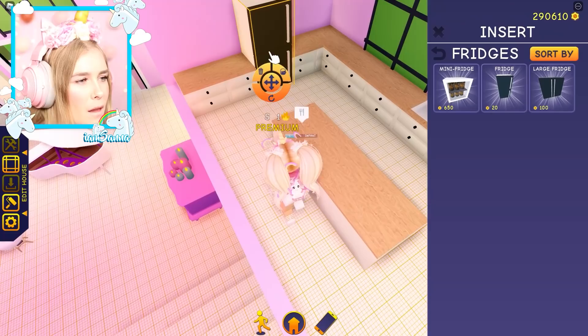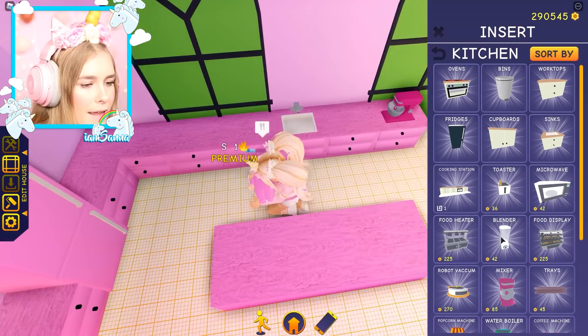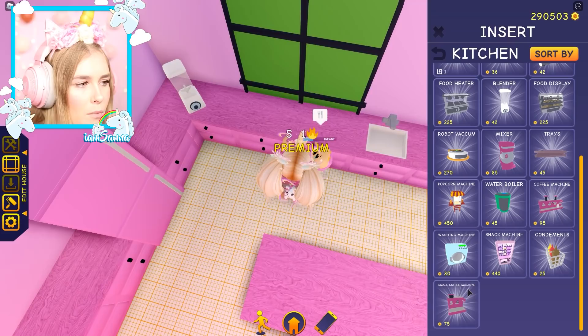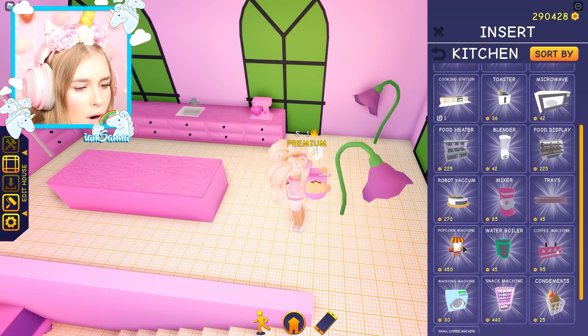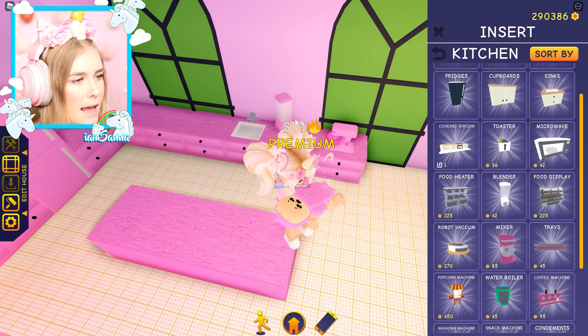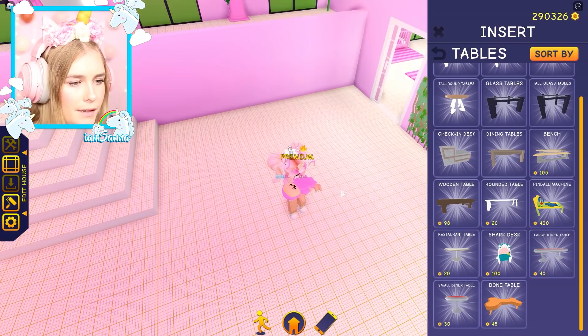I think that looks pretty good. We're gonna change the color of this one as well. I love the way this looks except for this counter that I accidentally colored wrong — but this looks so beautiful. What a pretty kitchen! Let's see what else we can get in here — I do need a mixer, and also a blender because you can make some different types of food with that. Oh my god — popcorn machine, snack machine, coffee machine! Maybe we should get a small coffee machine. That is still quite big. Maybe we put it right over here. There's a washing machine, a food heater, and also a microwave. Maybe we should put that in the corner, just like this. And here we have the little cooking station — which is super adorable!